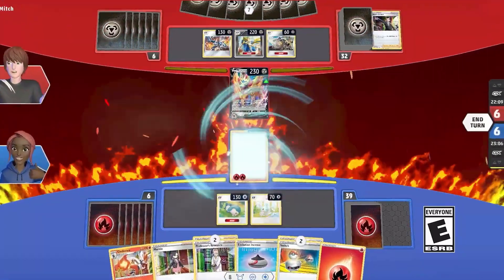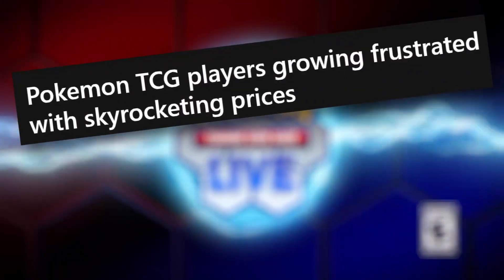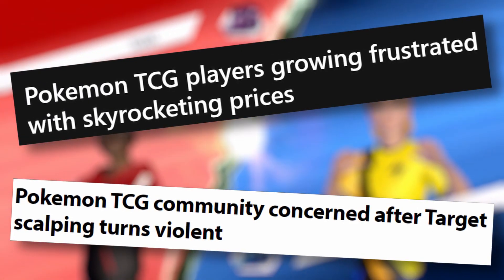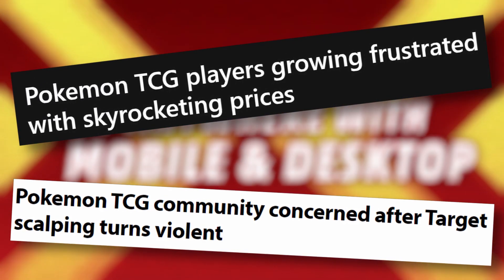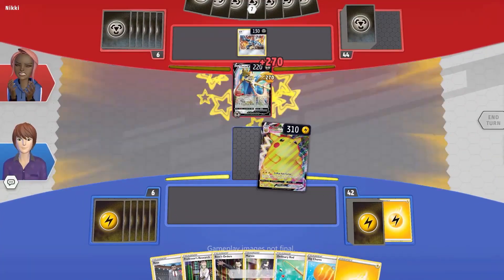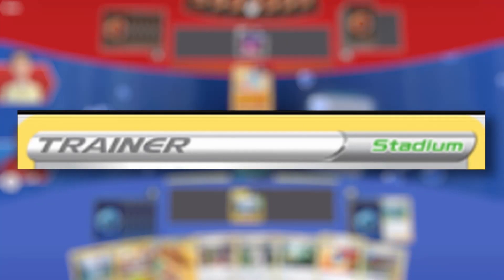The Lost World. The Pokemon TCG is mostly talked about nowadays because of the crazy prices and the scalping issues that have been plaguing the community, leaving its actual content and design playing second fiddle to those problems. Still, there's no lack of originality and exclusive places in the card game and they mostly come to us in the form of stadium cards.